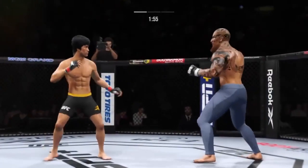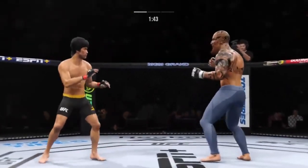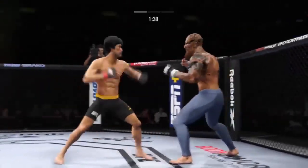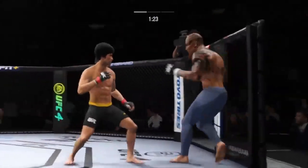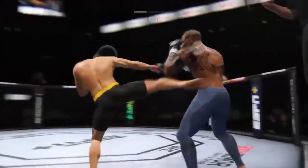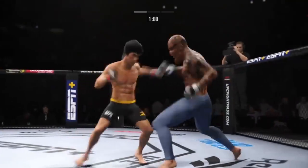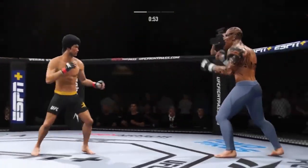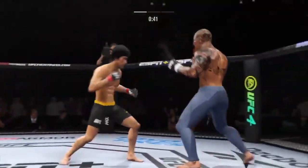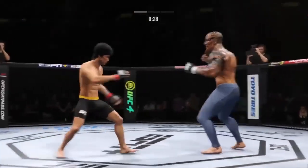Look at him drive his shin into his opponent's body with that body kick. He lands another strike to the body, really starting to connect on a lot of shots to the midsection — these will take their toll as this fight goes into the latter rounds. He's in trouble. He's hurt bad. He's done! That spinning back fist — he didn't telegraph that one at all.